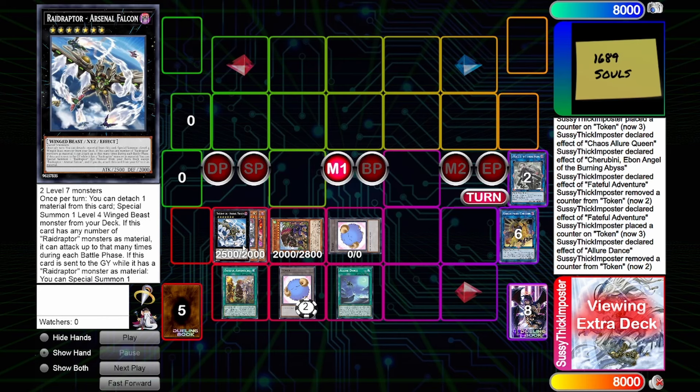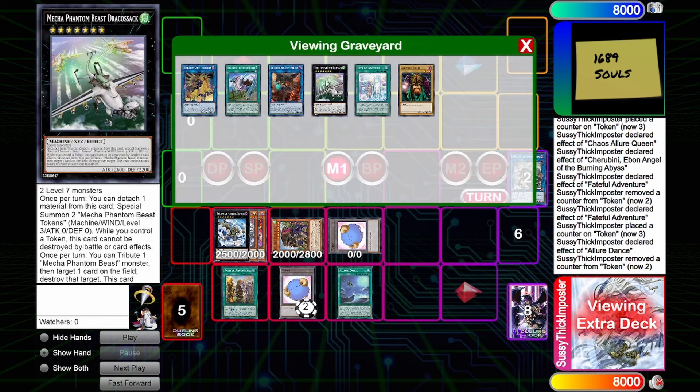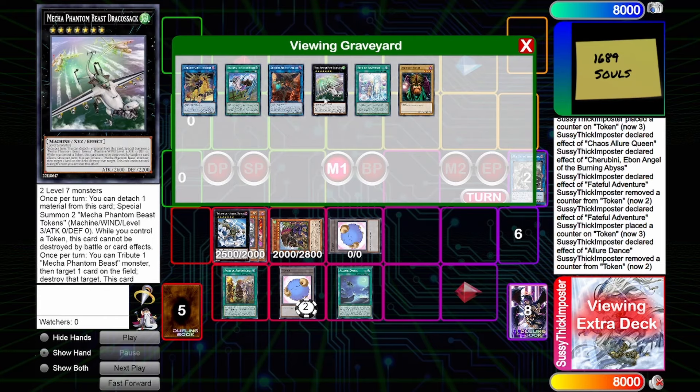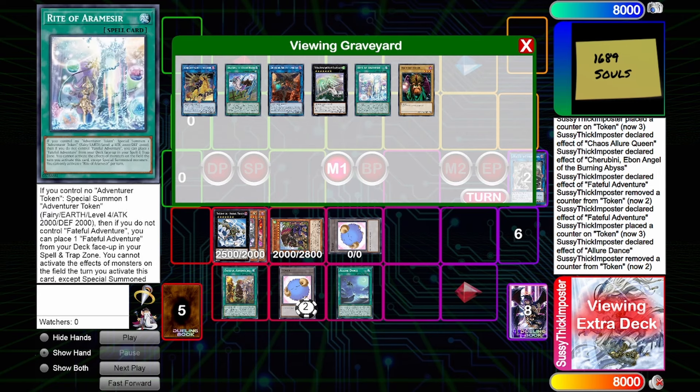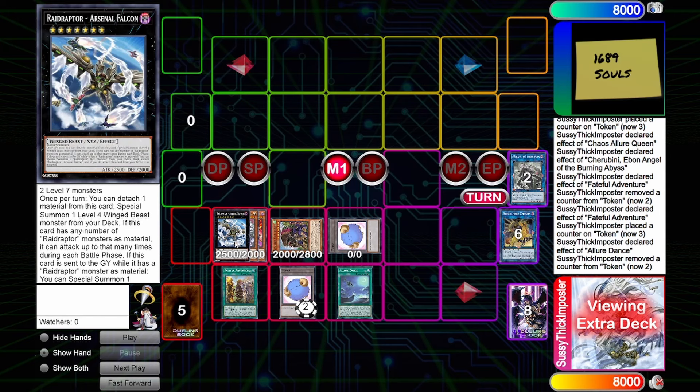The most powerful resource this engine can utilize is Rank 7s, but Rank 7s themselves are not particularly powerful — not to say there are no good ones, more to say there are very few good ones. It basically boils down to Dracosack and Arsenal Falcon. If you want to make an actual deck list out of this engine, you could go Fateful Adventure or put this in Raid Raptors, which guarantees Dark monsters, and this engine guarantees a Rank 7 without a normal summon — very powerful.